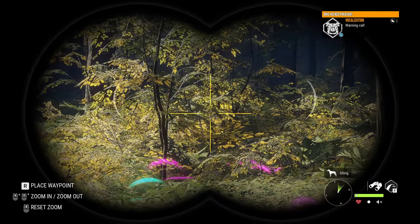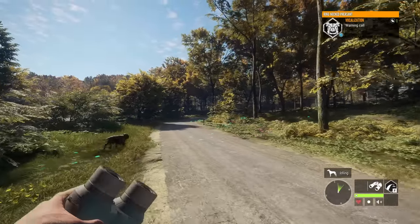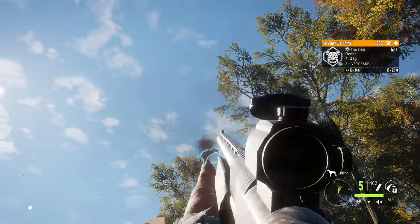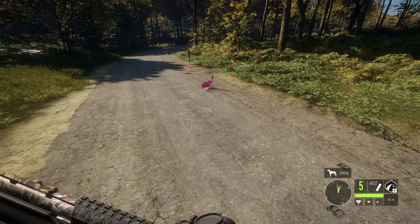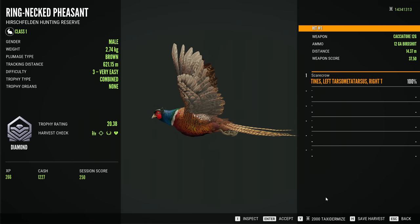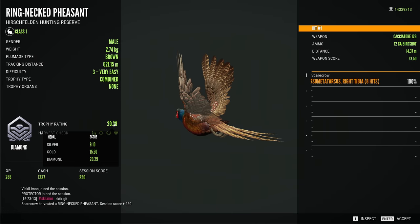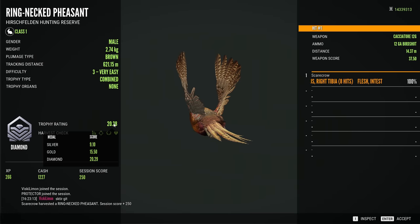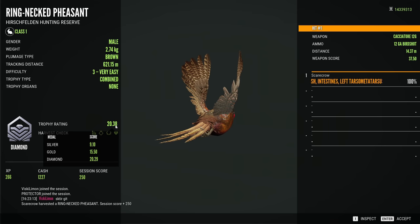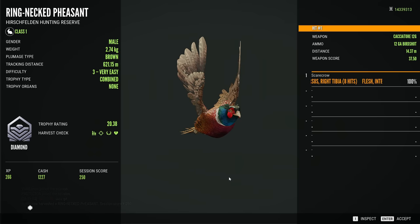I hope this doesn't turn into a 2 to 3 hour chase as well — that would be crushing. But thankfully he's going right to us. And that is a level 3 pheasant down! I cannot believe that. It's a diamond — 20.38! Oh my gosh, that is amazing. It barely made it by .09, but that is still a diamond pheasant.